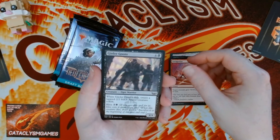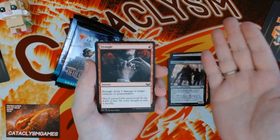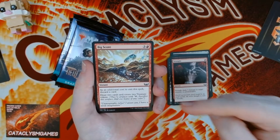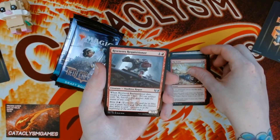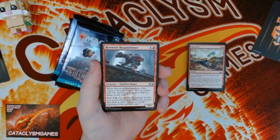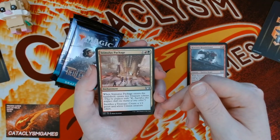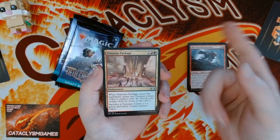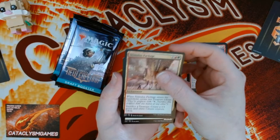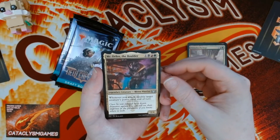Chrome Cat — not bad. Antagonize: plus three, two — not bad. Girder Goons — when it dies, make a two-two, not bad. Strangle deals three damage — just print bolt, you cowards, just print bolt! Big Score: three and a red instant, additional cost discard a card, draw two, create two treasures — that's good. Riveteers Requisitioner — all red and black, which is our theme. Stimulus Package: two red green, when it enters make two treasures, sacrifice a treasure to make a one-one green and white citizen.